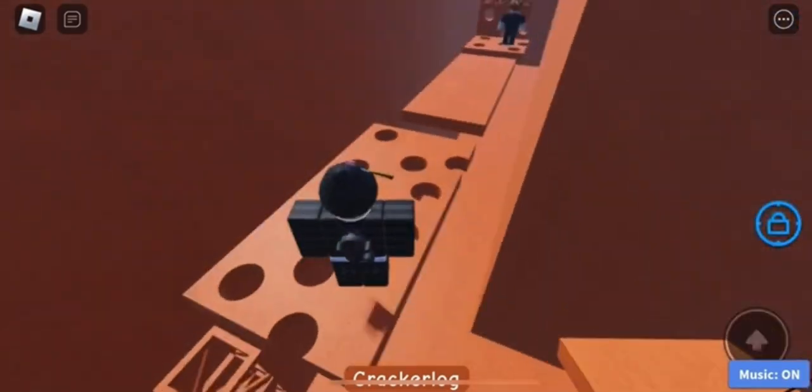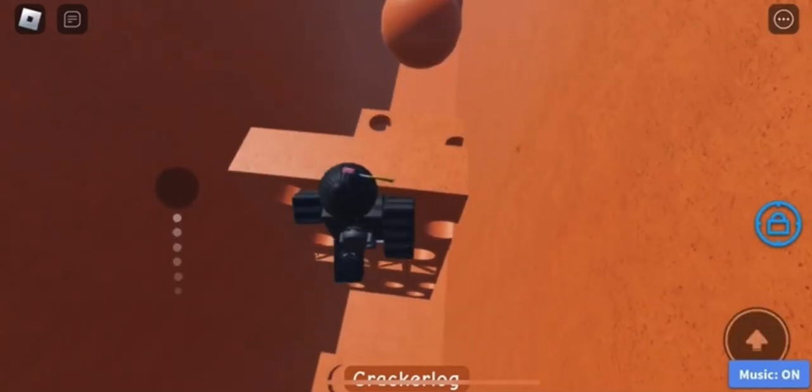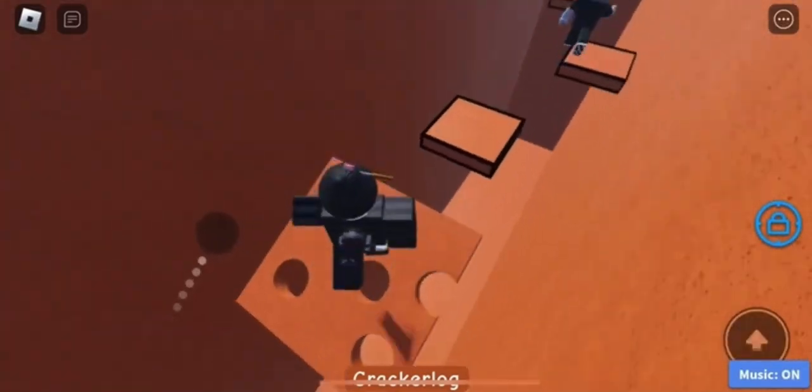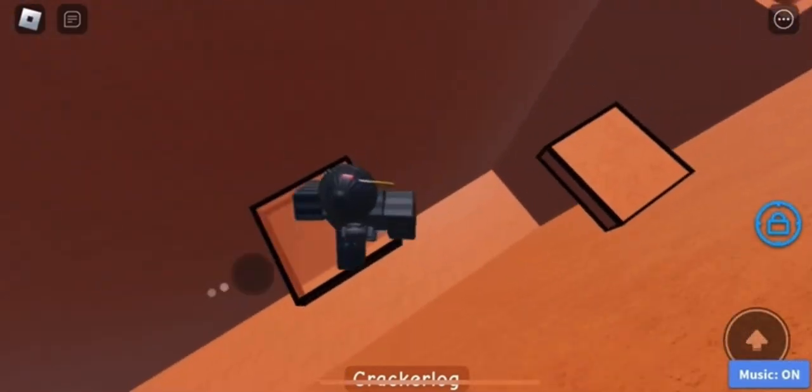Jump across, touch the button, jump here. From here it's easy — you just need to jump up here and not fall. Then, once you get to the top, you're going to need to jump on these two orange circles and then get up here. You're going to need to carefully jump on these pads. Now, these platforms do disappear, so be very careful.